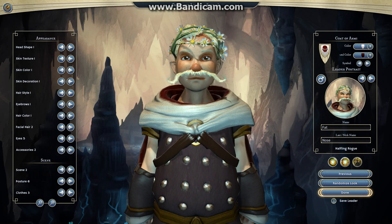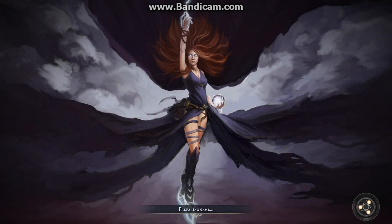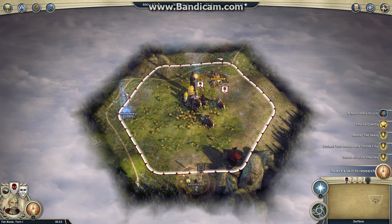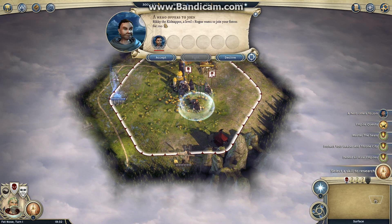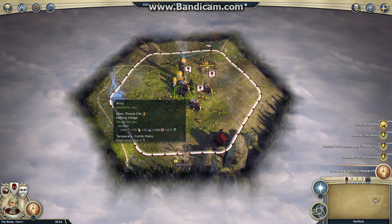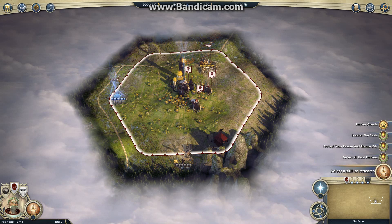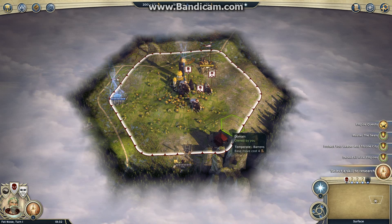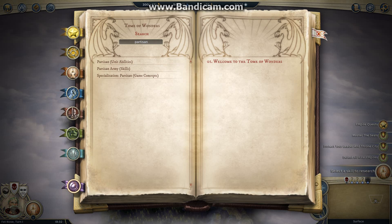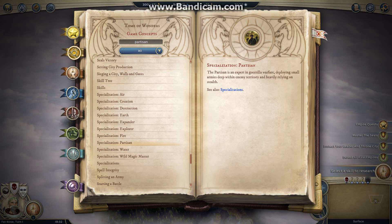Let's go with that posture. So this is the adventure of Fat Nose — Day One, Chronicles of Fat Nose. Ricky the Kidnapper, a rogue hiring a rogue — great. This is your user start area. One thing I wanted to point out is if you start with Partisan, let's go look in the tome of wonders for Partisan.